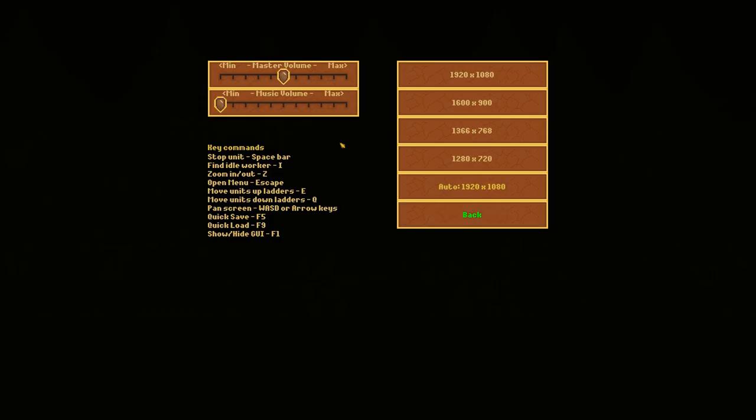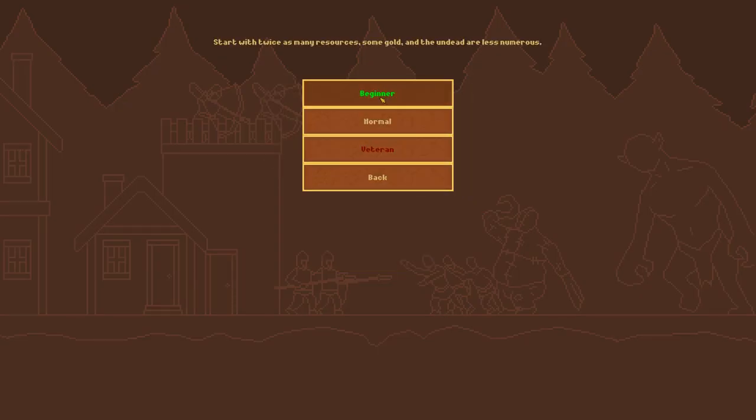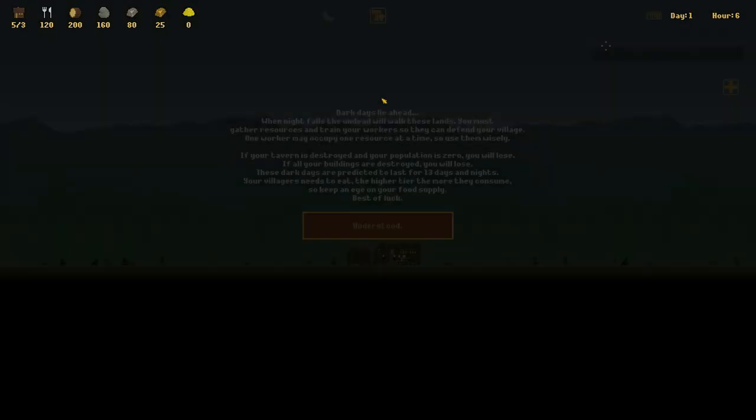In the options menu, you've got Master and Music Volumes. I have the music off for the sake of commentary and to prevent copyright issues. Over on the right-hand side, there are screen resolution settings. When you start a new game, there's Beginner, Normal, and Veteran. We'll click on Beginner.